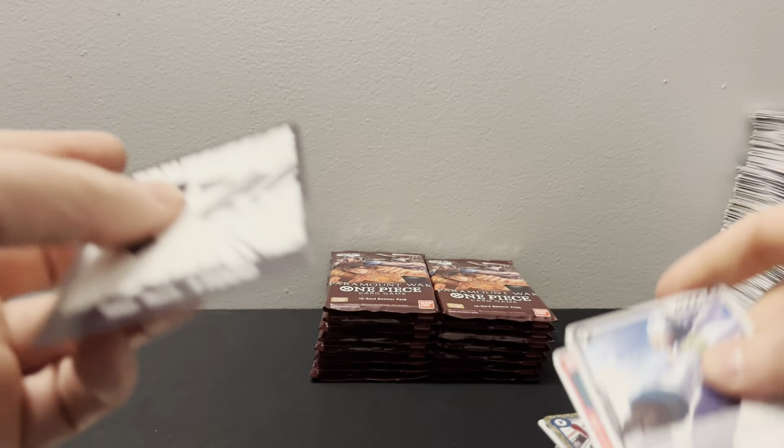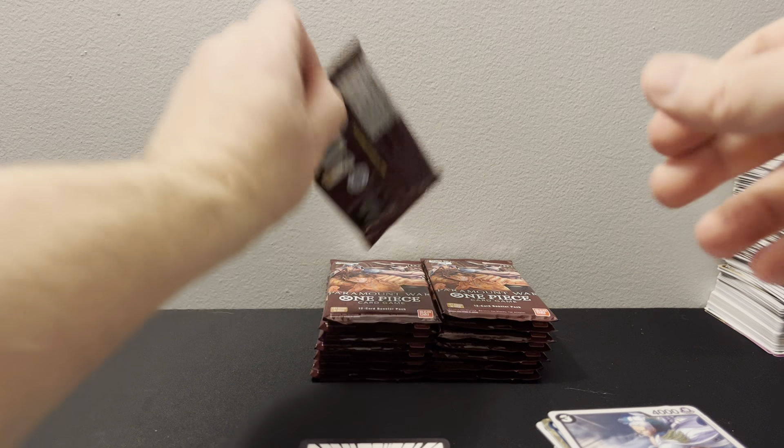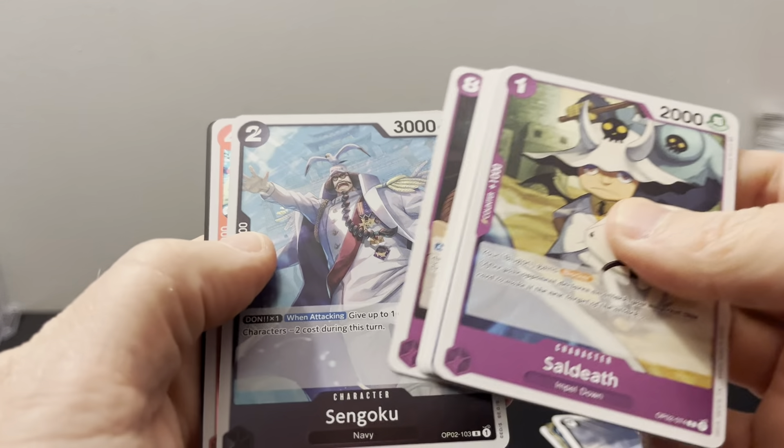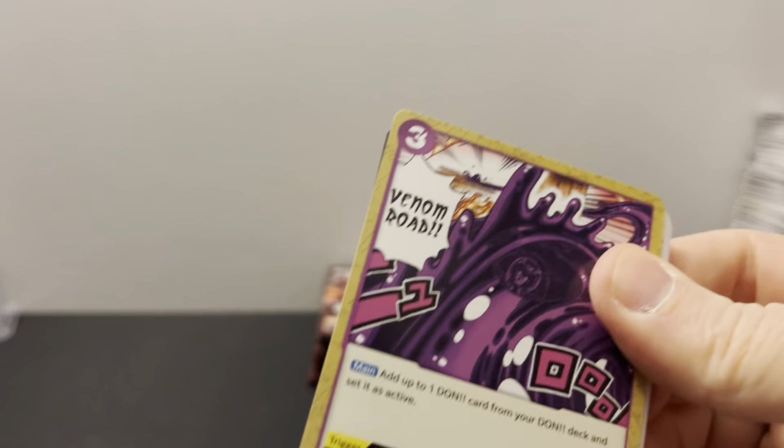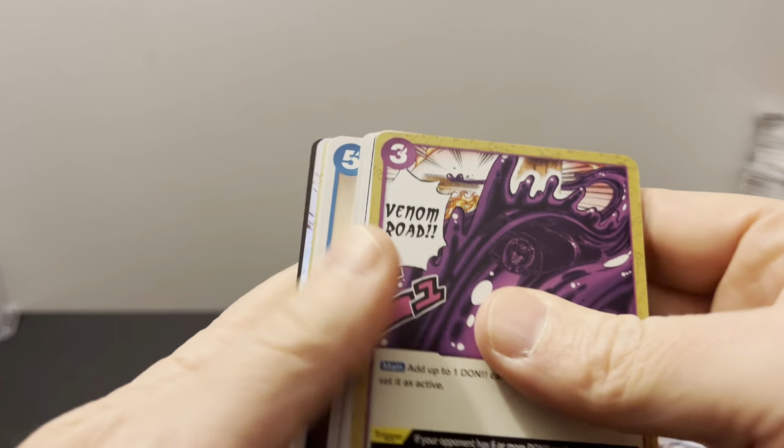So is he going to be chasing them? Interested to see how that all works out. Sengoku and Marco — I know Marco has an alternate art but I don't know him in the cartoon. Monkey D. Luffy again — very cool, super. That is a sick card. I love that.